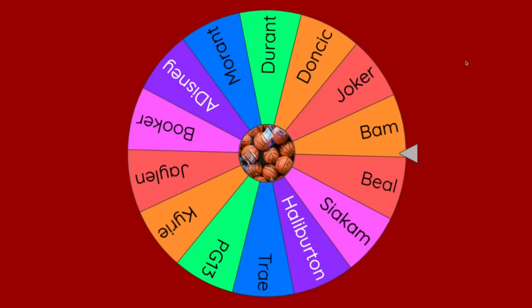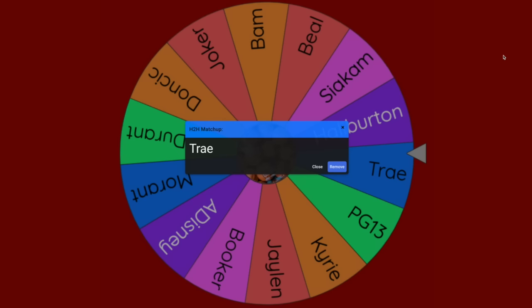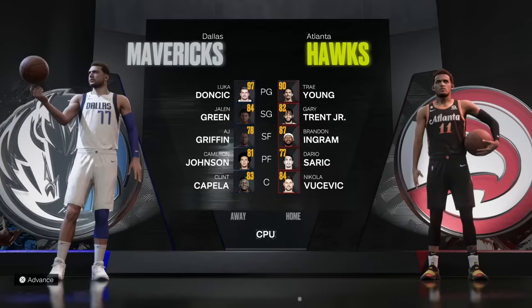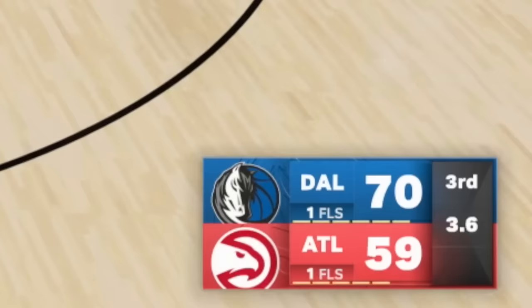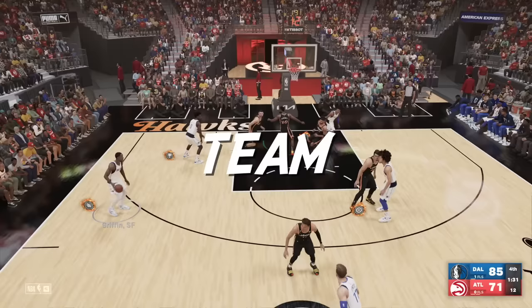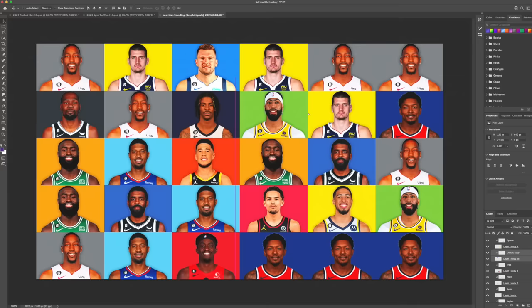Luka Doncic finally making his debut — and he's challenging Trae Young! A battle of the 2018 draft. Trae Young had Nikola Vucevic tossing up mid-range hooks, whereas Luka was deferring to a thrashing Jalen Green. Trae would hit a triple in Luka's face to end the third down eight, but Luka cared not — hitting tough shot after tough shot in the fourth. The Mavs would get Team Takeover down the stretch. 34-10 for Luka in the win. Luka, once again, the correct choice over Trae Young.